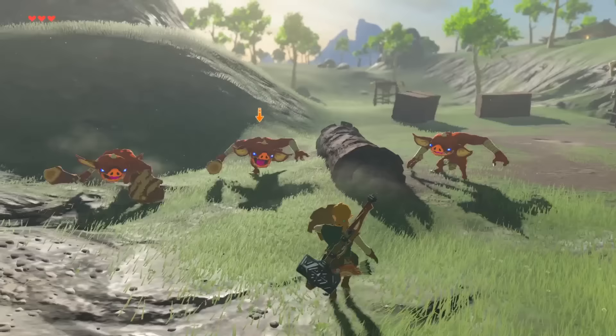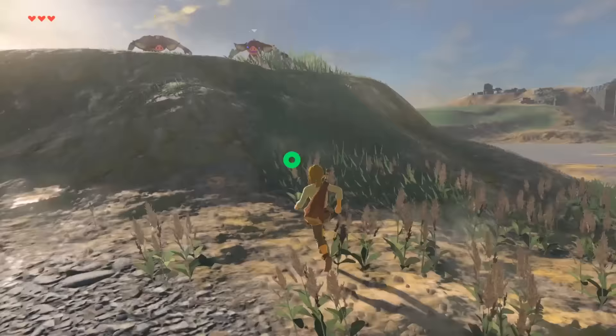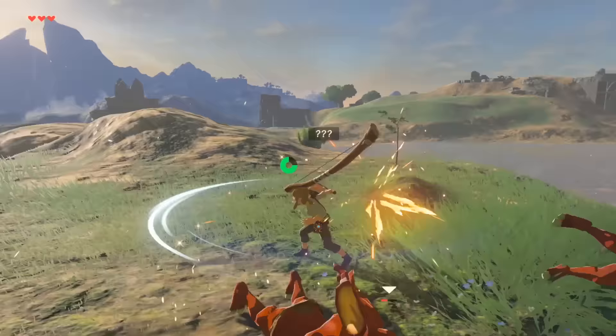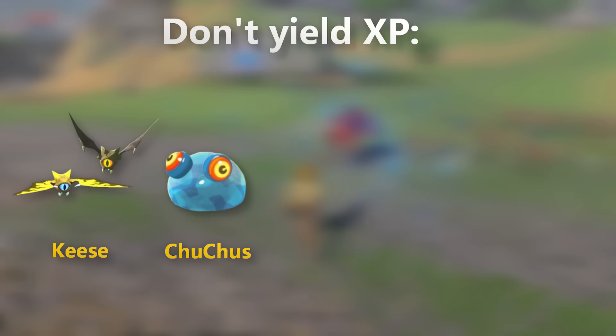When you start off a new save in this game, everything will be at its base state. All the enemies and weapons will not be upgraded past their initial placements, until you start killing them off to get your first experience points, which stay cumulative throughout the entire rest of your playthrough, despite being hidden from player view. Although the amount of experience varies between what you kill, most of the early game and weaker enemies actually don't grant any experience points, and are not included in this level-up process.